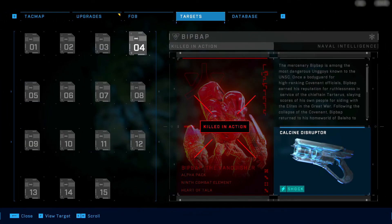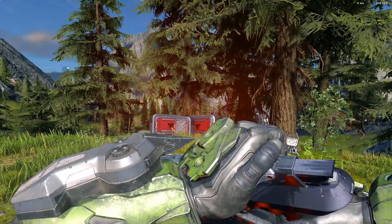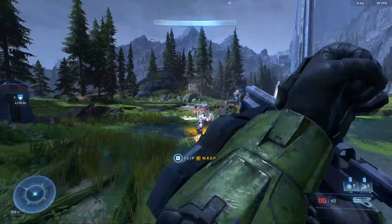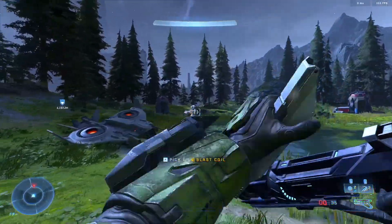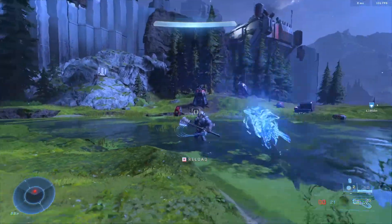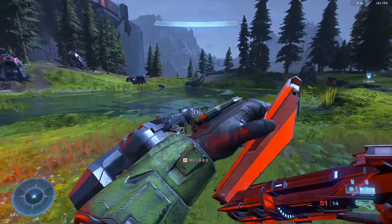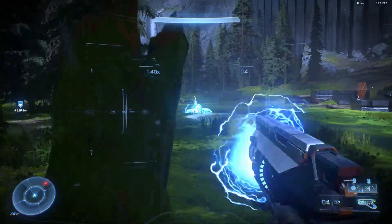Number four on the list is the Calcine Disruptor. This is a tried and true sidearm pistol that you can really use as a primary weapon. I was hoping it would have some kind of charge-up capability, but it doesn't. It does do an insane amount of damage and shreds enemy shields. And because it's a disruptor, it has the added benefit of the electrical dispersion effect on the third shot, making it really good against enemy vehicles — it can disable ghosts, brute choppers, banshees, and tanks.